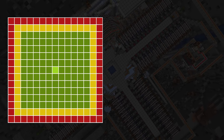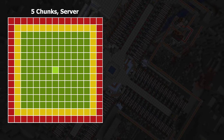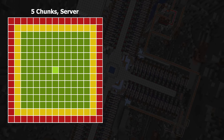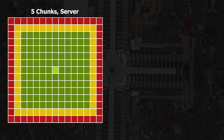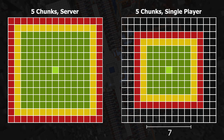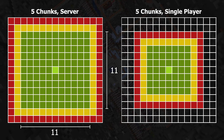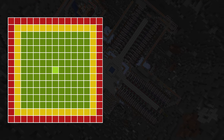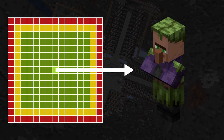Quick note of clarification: the numbers in the prior example are only applicable to servers. The single player simulation distance you set in your menu is actually a little bit less than the equivalent on servers. To convert them, it's just the single player simulation distance minus 2. So the example with a simulation distance of 5 on a single player world would load a 7 by 7 of entity ticking chunks, not an 11 by 11 which you would get on servers. For our purposes, we need to make sure that when we do infinity trading, the villager is located outside all of the loaded chunks, including the lazy chunks, in order to completely unload the villager.